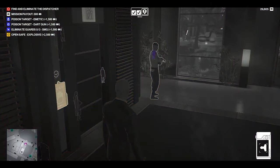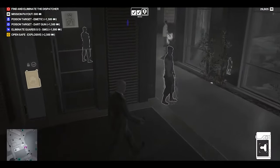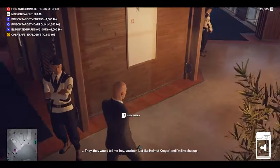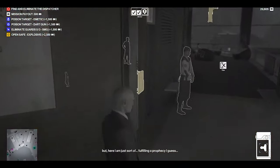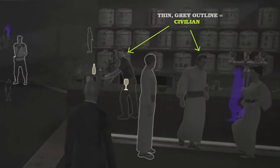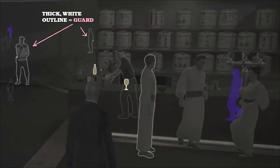Guards, on the other hand, when you go into instinct mode, you'll see they have a thick white outline. These are the standard guards you find in Hokkaido and you can see thick white outline — these are armed guards. Now going back to that picture, you can see how the guards look: thick, very prominent outline compared to the civilians we saw earlier. So clear difference.